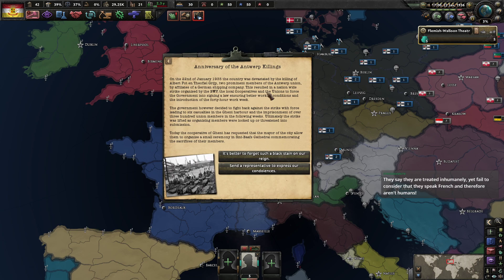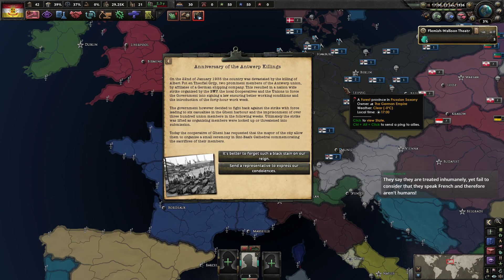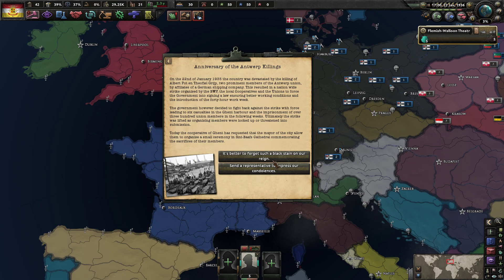The anniversary of the Antwerp killings — on the 2nd of January 1935, the country was devastated by the killing of two prominent members of the Antwerp union by affiliates of a German shipping company. This resulted in a nationwide strike by the BWP to force the government into signing a new law ensuring better working conditions and a 40-hour work week. The government fought back with force, leading to six casualties in the Ghent harbor and the imprisonment of over 300 union members. Today, the cooperative of Ghent has requested the mayor allow them to organize a small ceremony in St. Bavon Cathedral. We'll take this for now.